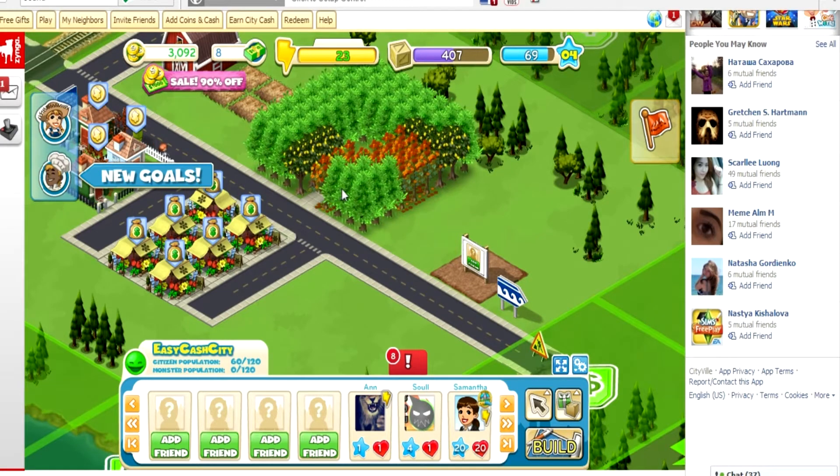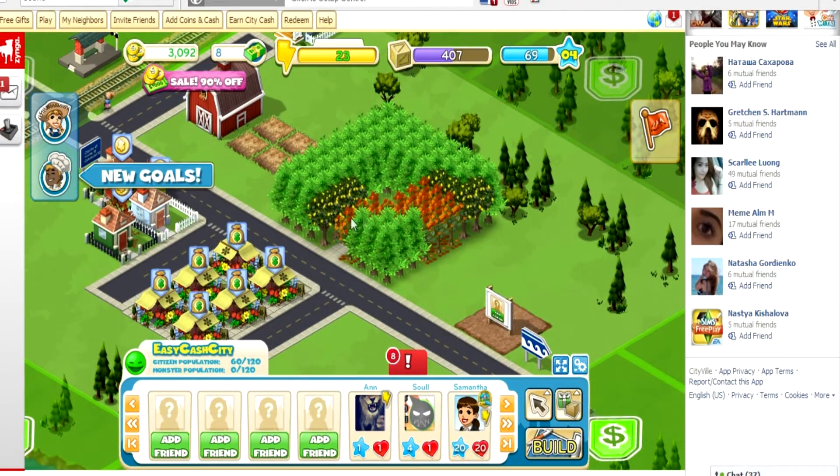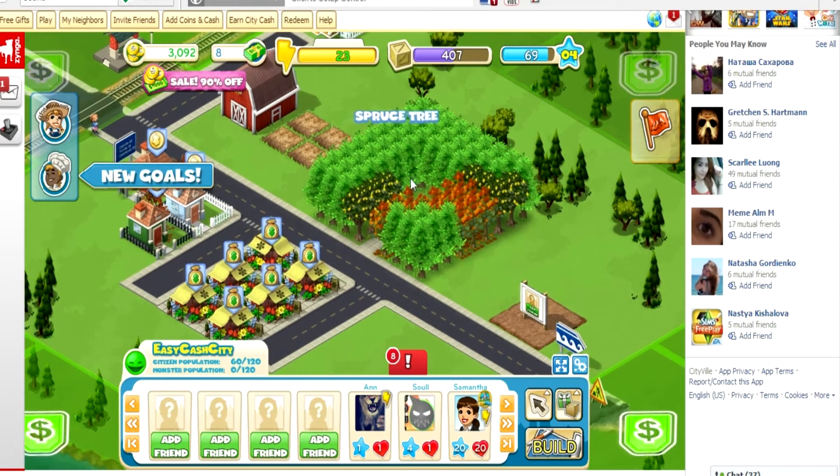So what you need is all these trees — the Sprouts tree, the Sourwood tree, and the Lemon tree. It doesn't really matter which type you put around, but you just need a little grid like this with a little hole in the middle that you can't really see right now.